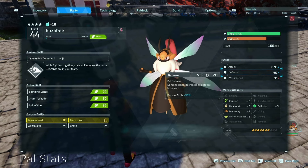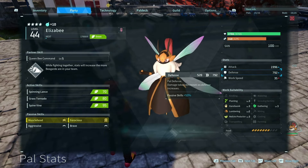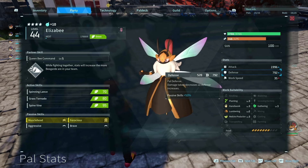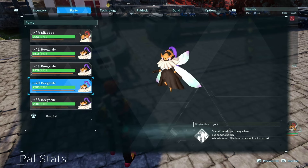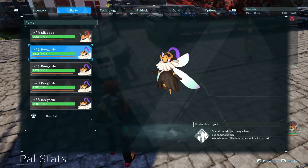Its base defense is 528, and it's up 50% to 792. We were able to do this by upgrading its partner skill to level 5 — Queen Bee Command level 5 — and filling our party with a bunch of Bogards that all have Worker Bee, their partner skill, at level 3. If we increased that to level 5, it would have increased Elisby's stats more.